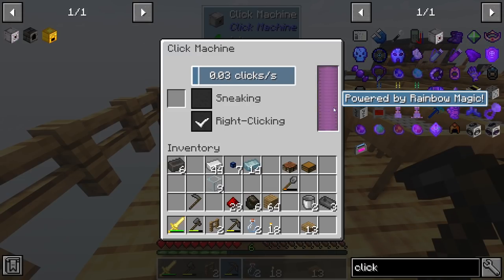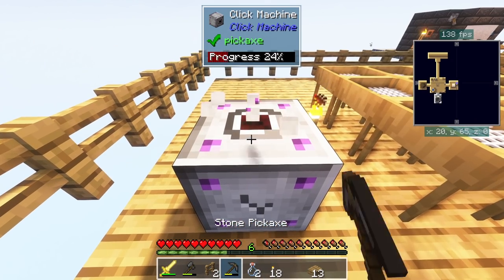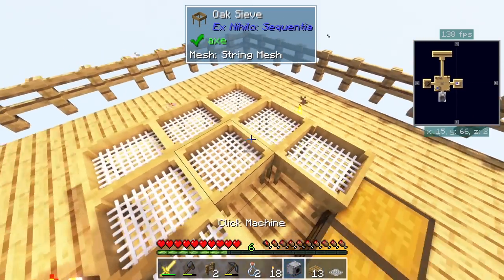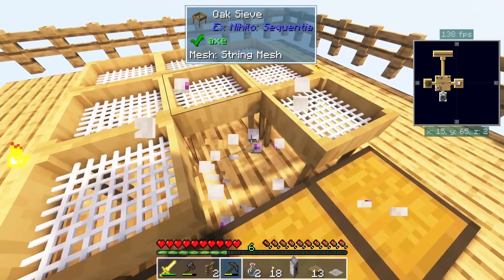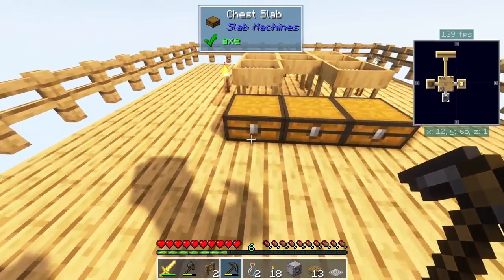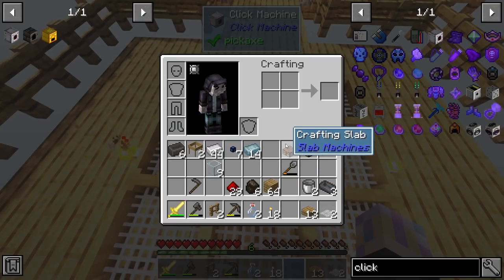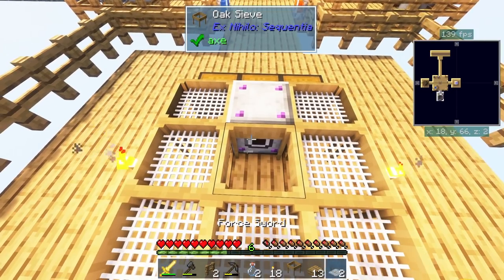Powered by rainbow magic — who made this? It looks like we can make it use items too, and we just need right-clicking for now. Let's break this and try it facing the right direction. Now go ahead and grab ourselves one of our actual sifters, pop that down, give that a mesh — then I need something to sift. I'll do a couple of dirt just to see if it works.